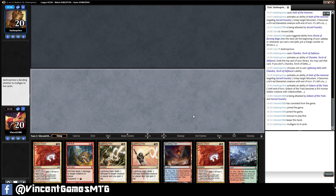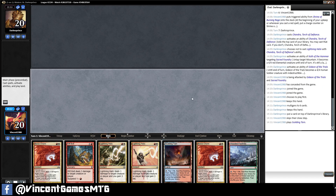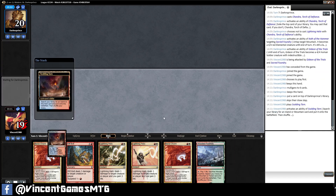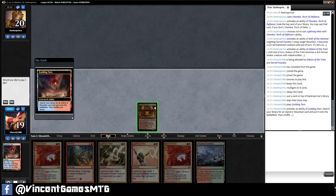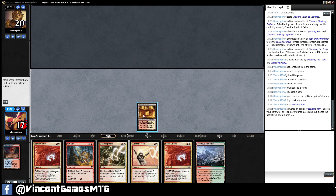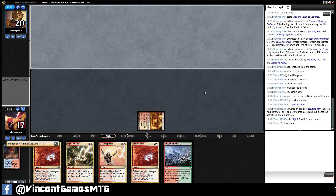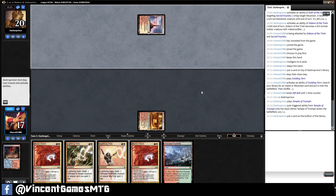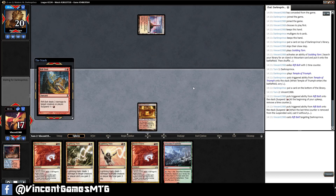Although it shouldn't struggle with an early Gideon because we can just burn it. But we don't really want to be using our burn spells on our opponents' Planeswalkers. I just think we probably won't have any choice. Just do 3 to our opponent.